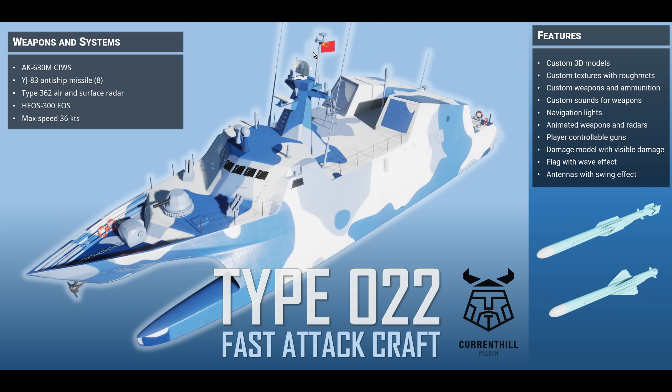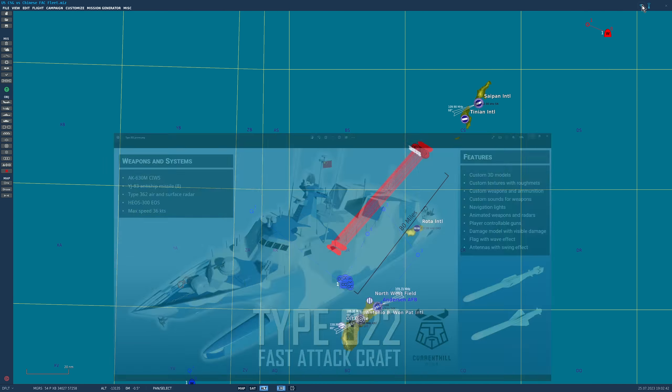It's a twin-hull design — a catamaran — so it will perform pretty well in rather rough waters without issues. These are something that scare me, viewers: small, almost expendable boats in mass, cheap to manufacture, relatively easy to man, firing multiple long-range anti-ship missiles. And today we're going to have a look at exactly that.